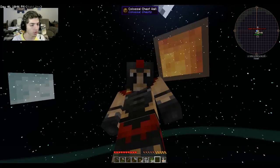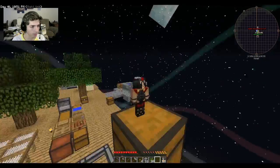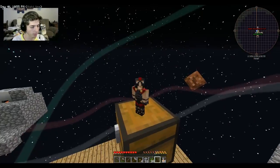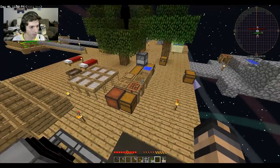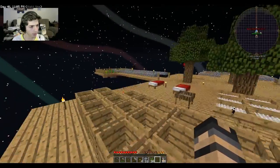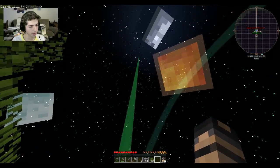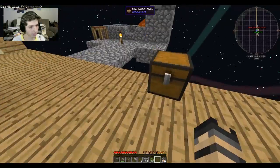Welcome back to Sky Factory 3 with Stolen Rock! We got a big episode planned today. You can see a few things here — we got a platform going out this way, a farm started, a bunch more barrels, and a big glowing green light in the sky. We'll get to that story later.